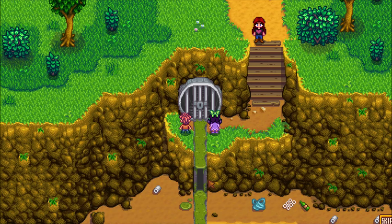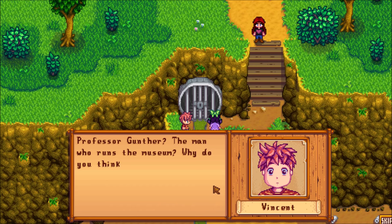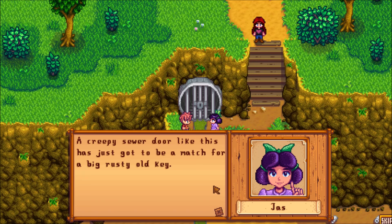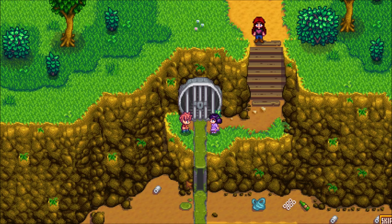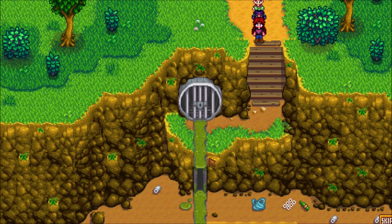All that trash down there. Why is it locked? I want to explore. You really don't want to go down there. Krobus is very shy. Gunther does have the key — the man who runs the museum. Jazz is sneaking peeks. He saw a big rusty old key fall out of his pocket one time. That makes sense, Jazz. I love how she has her little finger up — just like she's schooling Vincent.